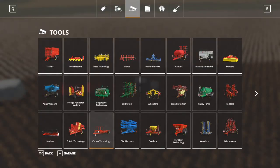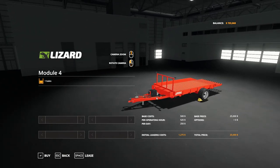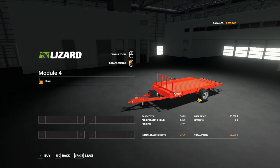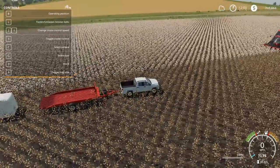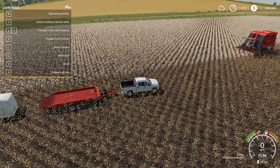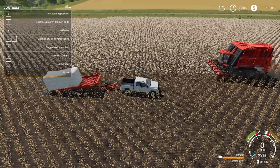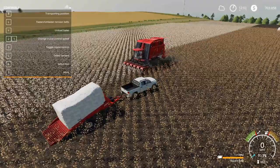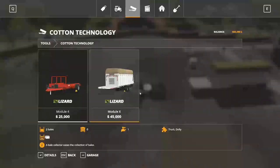We need a way to transport the bales. Under Tools, under Cotton Technology, there are two options: the Module 4 and the Module X. The Module 4 is $25,000 and carries only one bale. What's neat is you can use a tractor, a regular truck, or even a pickup. I already have it hooked up to my pickup. To use it, hit your shortcut key for operating position, back up to the bale, lift it up — it scoots back onto the trailer — then put it back down and you're good to go.